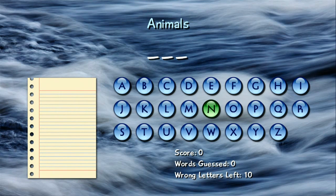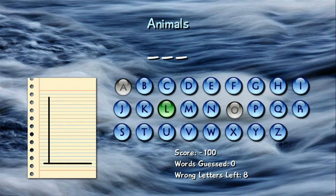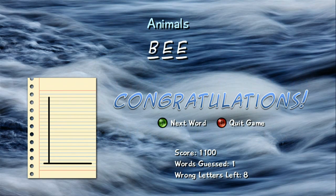Alright, so here's the first one. It's a three letter animal. Is it going to be cat or dog? Okay, so it's not cat, so they draw out the base for the Hangman thing there. Is it dog? It's not dog. Is it bee? It is bee. Alright, I got this.